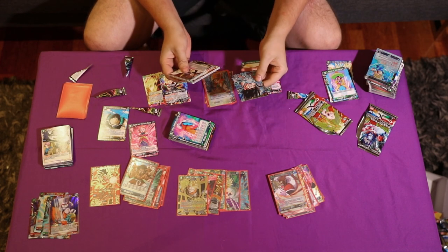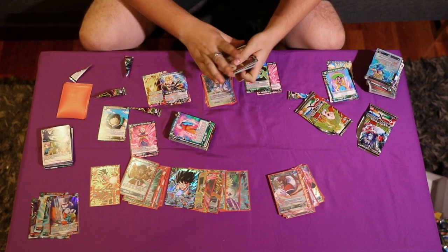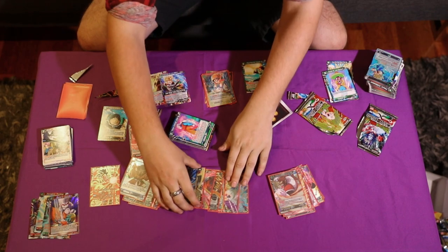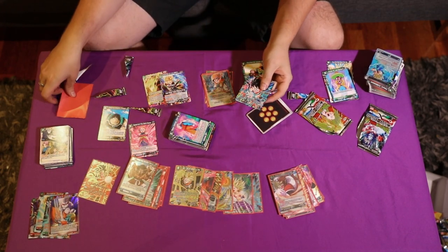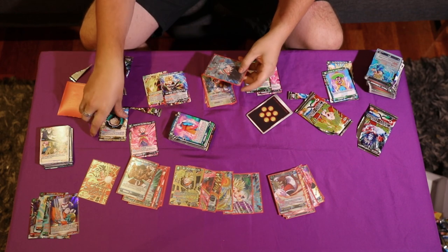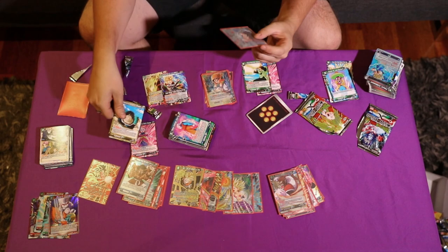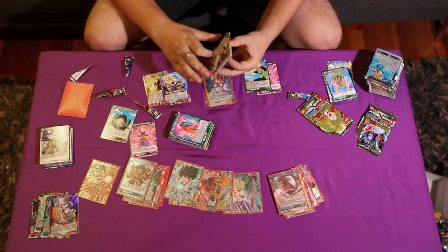We've got an extra SR in our pack — far out! Is that right? Yeah, 7. We've got this new 10k combo piece where if you combo with this, it brings a Saiyan out and this will pop something that's rested. So it's really strong.